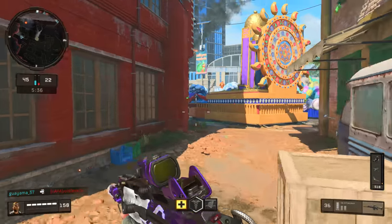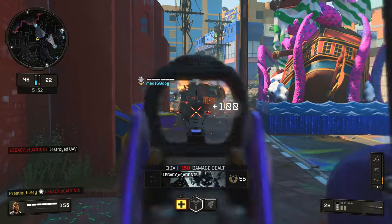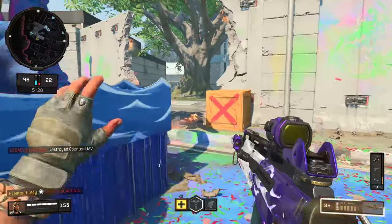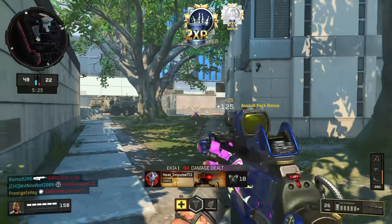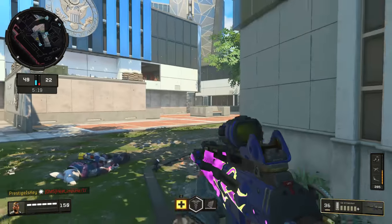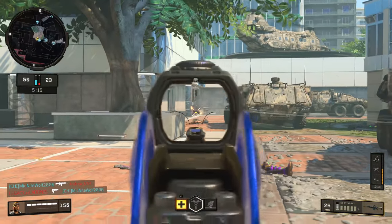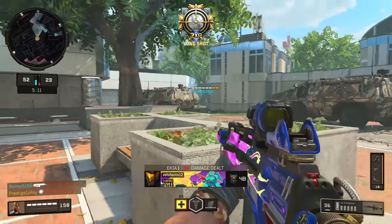As for standard attachments, you have hybrid magazine, laser sight, rapid fire. You actually can put on the grip, which I don't really feel does much for this specific weapon, but if it floats your boat, it's there for you to choose. You have the long barrel, you have a suppressor, and finally you have the quick draw handle to aim down sight a little bit faster. And then you've got the big daddy impact blast, which is the operator mod that gives you the explosive ammunition.